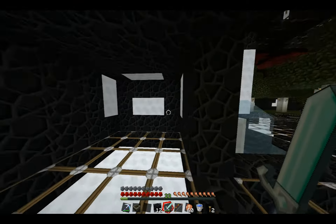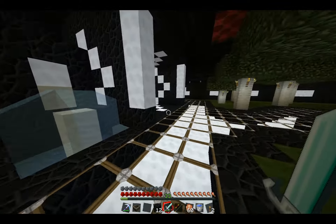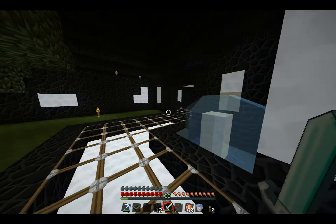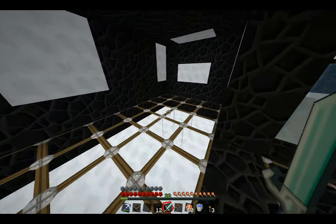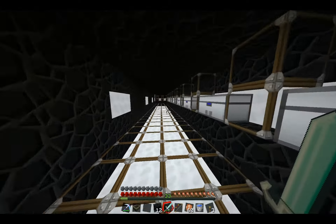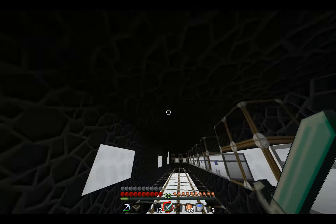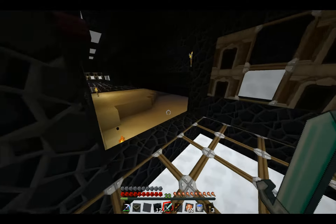I think it gives it a more artificial look — I'm not going for real warm lighting or candle lit, more for that artificial feel. Just storage chests here. All of this is farmed out of that obsidian machine and out of the lava that came down.